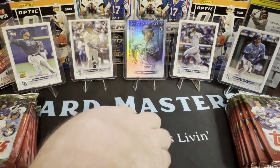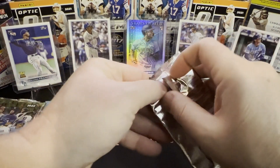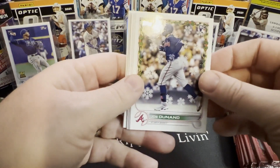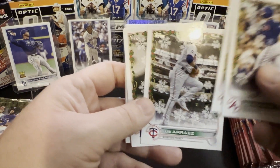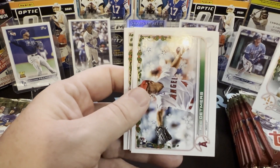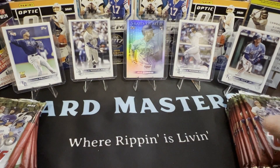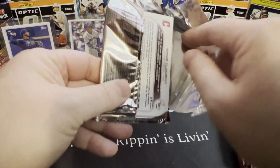We're still reeling from how great that hanger banger was. We haven't hit the relic yet in either pile, and no short prints yet either. If you guys have seen any, let us know. Joe Dunand, Yu Darvish, Luis Arraez — probably one of our better players — Josh Lowe, Chris Bryant, Yordan Alvarez, Mookie Betts, Richie Palacios, Luis Robert. Having quite a few repeats. Let's get repeats of the top five or six rookies instead.